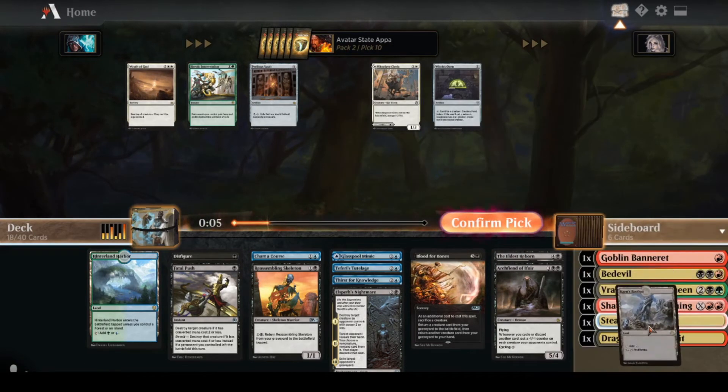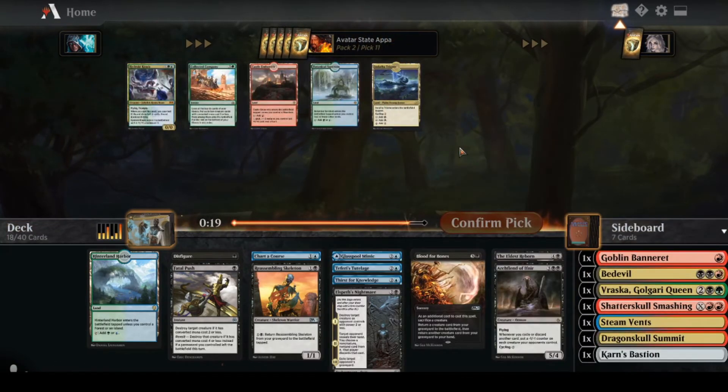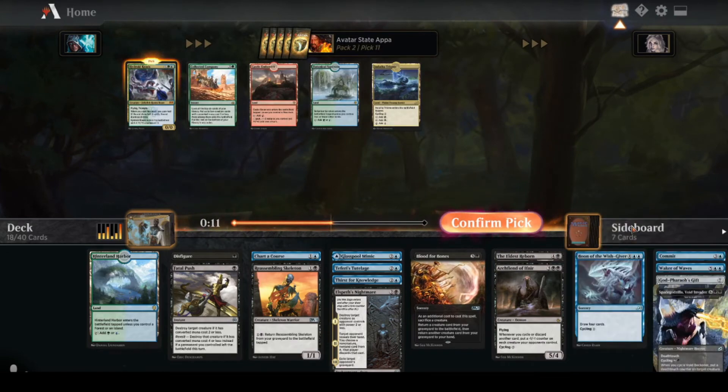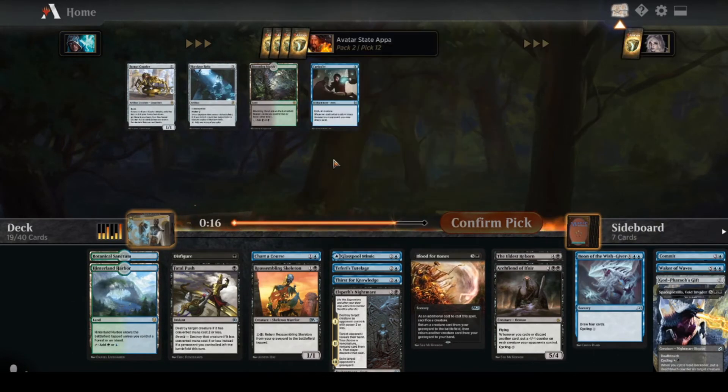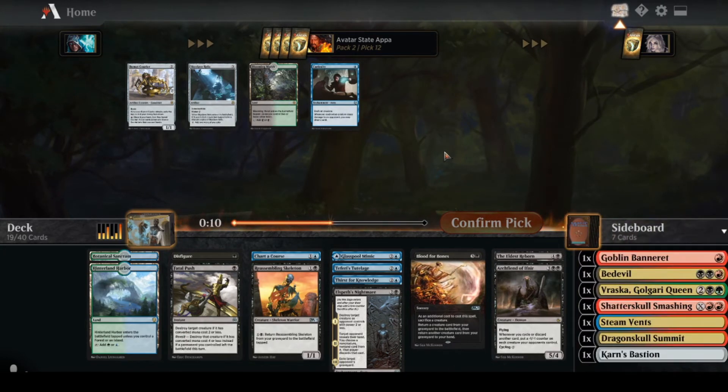I don't really care about any of these cards, so I'm just going to take Carn's Bastion. I'm going to take Hydroid Krasis — it's not a reanimation target but it's just a good creature. Actually no, I'm going to take the land. I don't think I'm necessarily going to have a ton of lands — I'm not really a control deck.